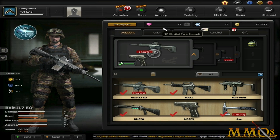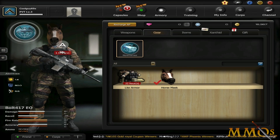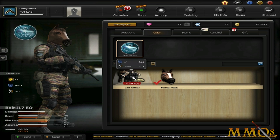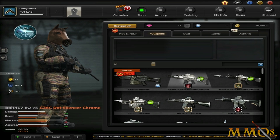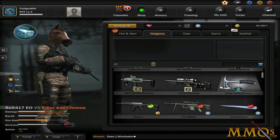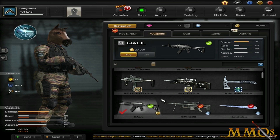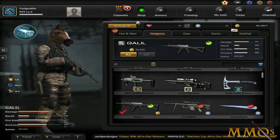The first thing we're going to do is equip that awesome horse helmet we just got. It's in effect for 7 days — unfortunately, not forever. But I do want to mention the weapons purchased in this game last forever. The armor doesn't, but you can just rebuy it and it doesn't cost that much. There are VIP weapons in the game, but they just look cooler than the default weapons — they're not any more powerful. For example, the Galil — click on it and it lasts forever.